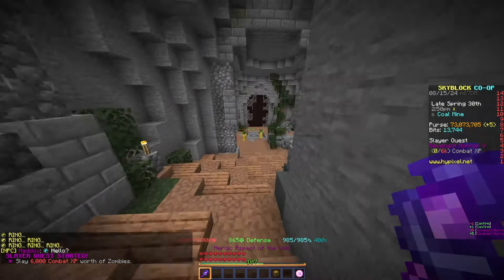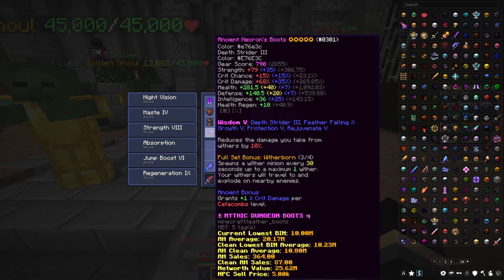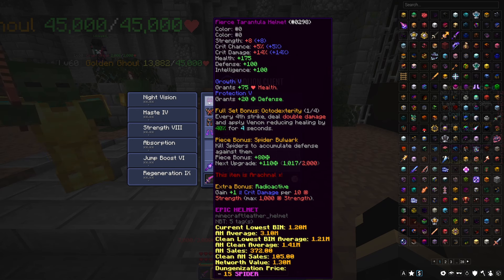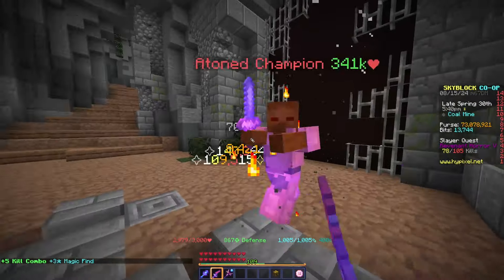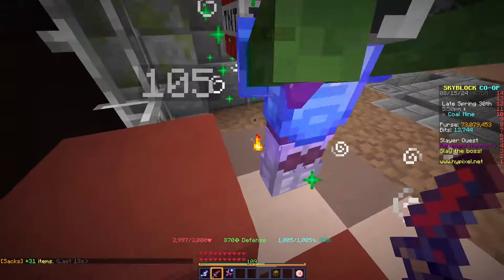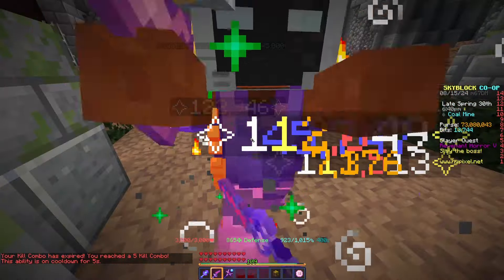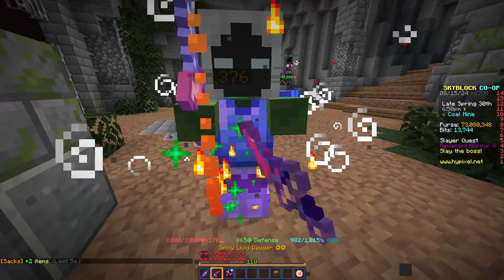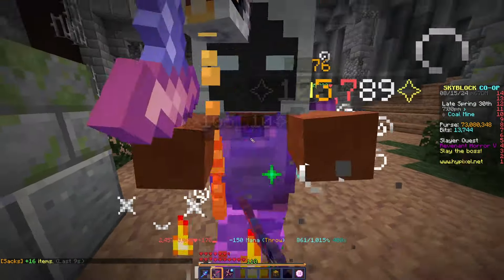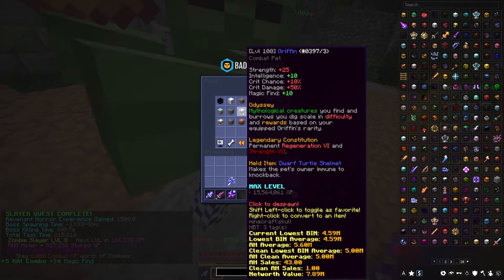Now let's look at an example boss fight using each strategy. I have an Axe of the Shredded but I'll be using a pretty bad Livid Dagger instead, with 3/4 Necron armor and a pretty bad Tarantula Helmet. To compensate, I'll only use a Wand of Atonement with no Florid Zombie Sword or Mana Flux. Make sure you spawn it down in this area so you don't have to lead it all the way down. The second he spawns, run into the bars. If you step out, he throws TNT. You can also try backing into the corner. Use a Wand of Restoration or Atonement if you get low. And there we go — I'm using a Gryphon Pet with a Dwarf Turtle Shelmet.